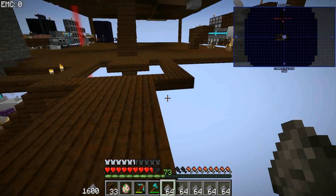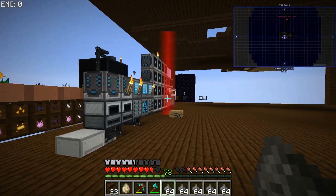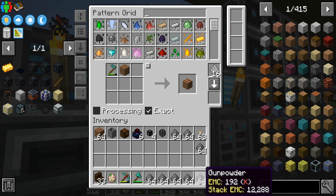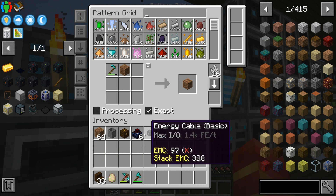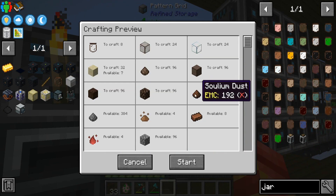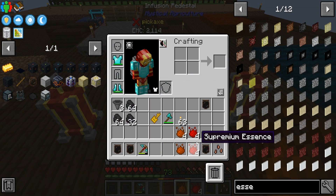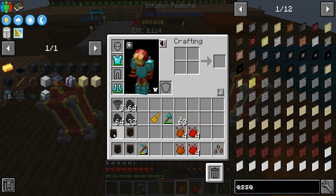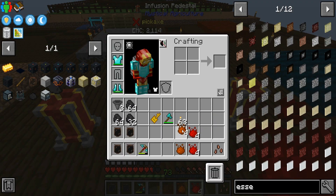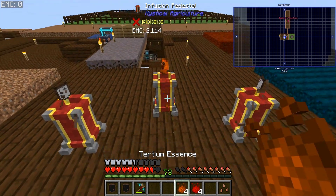After a good bit of crafting, got everything I need to make these jars. I'm about to make the scully bob ones - boom, now we get scully bob. And then we're going to go ahead and get the withered bob made as well.